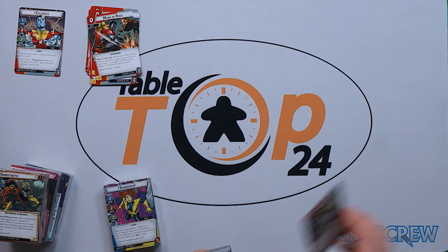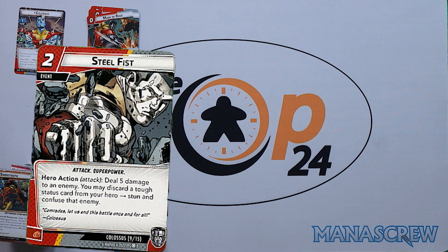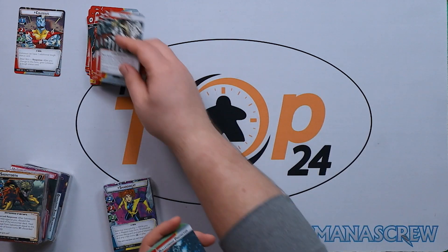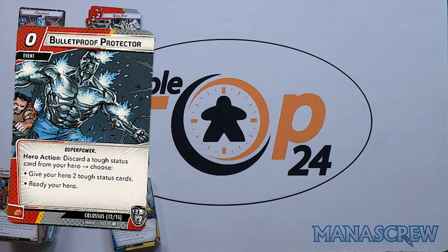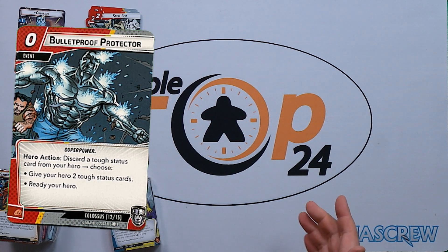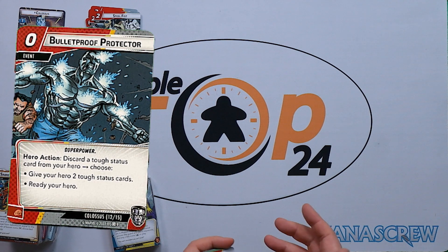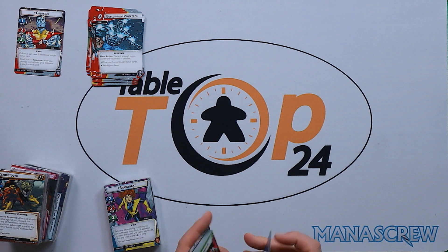Steel Fist is two cost — three copies, hero action attack: deal five damage to an enemy; you may discard a tough status card from your hero to stun and confuse that enemy. Bulletproof Protector is zero cost: discard a tough status card from your hero, then choose to either give your hero two tough status cards or ready your hero. So for zero cost you either gain tough status cards or lose a tough to ready — quite nice, and it plays into that cheap hand cost.